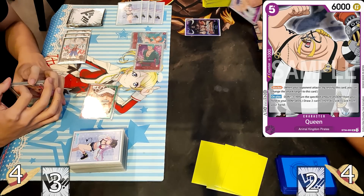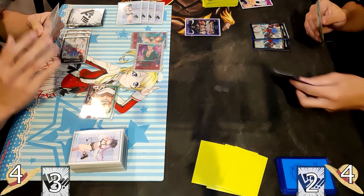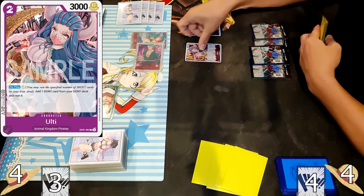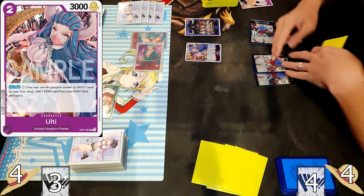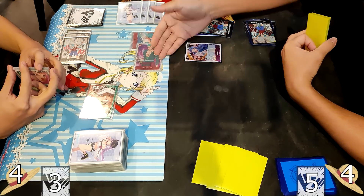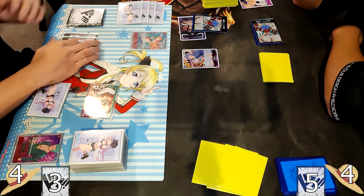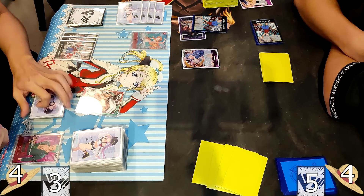We see the Zoro coming down already, forcing a 1k block, and the Queen is thrown to guard the attack. Moving on to the second turn, it goes to the Ulti which allows you to ramp 1 — a good alternative to the stage if you prefer a body on the field. 1 Dawn is put in to kill off the Zoro, forcing a 2k shield, but the Zoro is just let go.